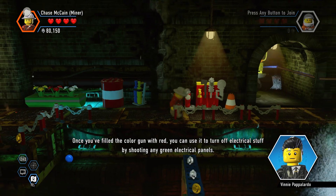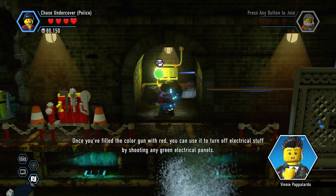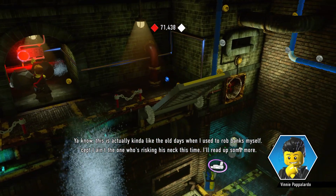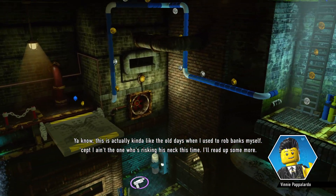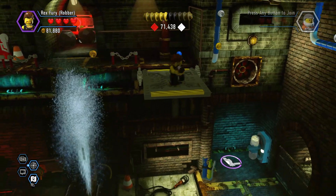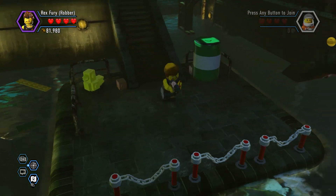Once you fill the color gun with red, you can use it to turn off electrical stuff by shooting any green electrical panels. You know, this is actually kind of like the old days when I used to rob banks myself — except I ain't the one who's risking his neck this time. Oh, Vinny. I think I missed the rubber duck, didn't I? I'll have to go back and see if I can find it.